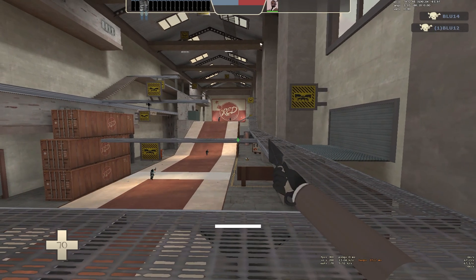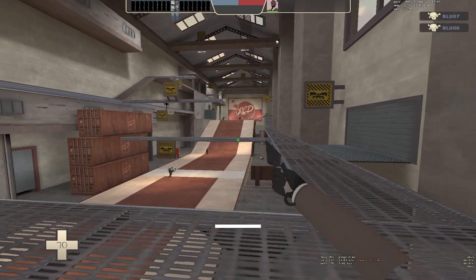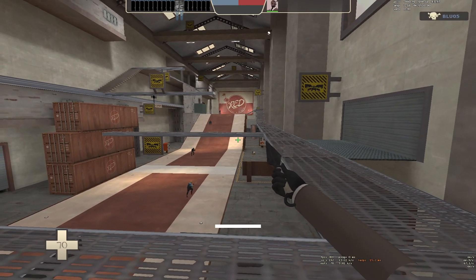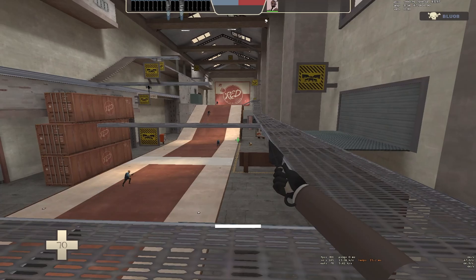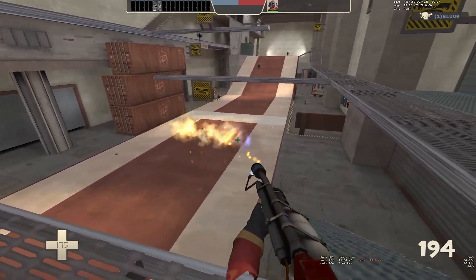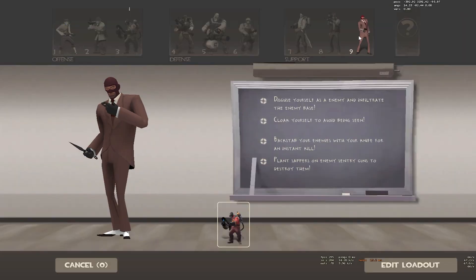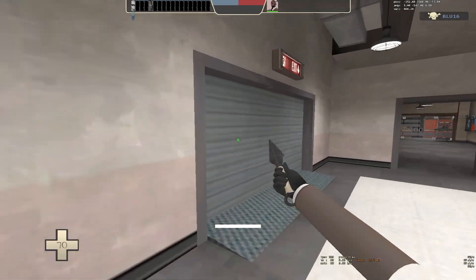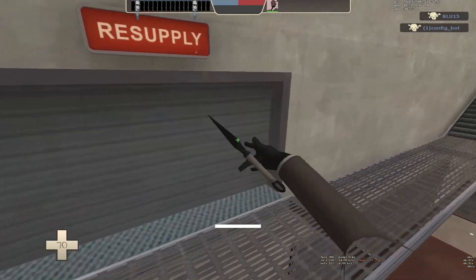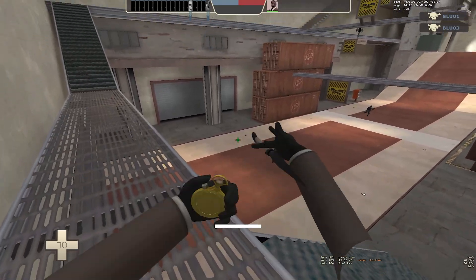Now we're onto DX Level. DX Level is the version of DirectX that TF2 runs, and what specific DX Level you run will have a significant impact on your FPS and visibility. DX81, which is what I'm using, will give you the best possible FPS and make pyroflames easier to see through. However, it will also make the game look very washed out and colorless. It also removes weapon skins and killstreak sheens from showing.